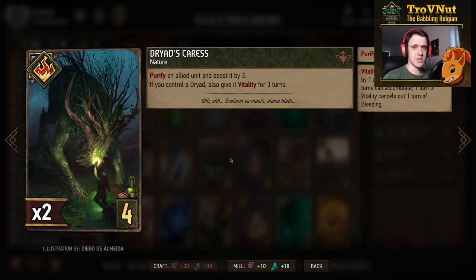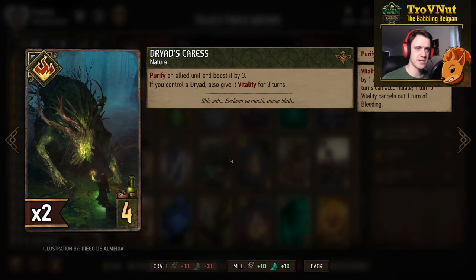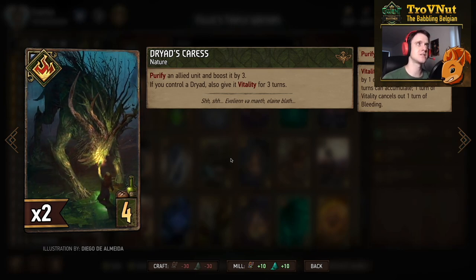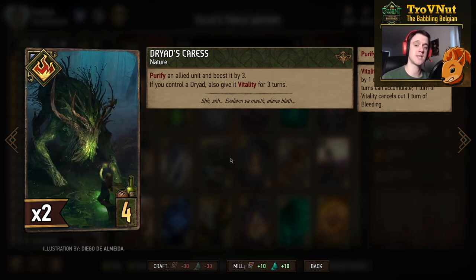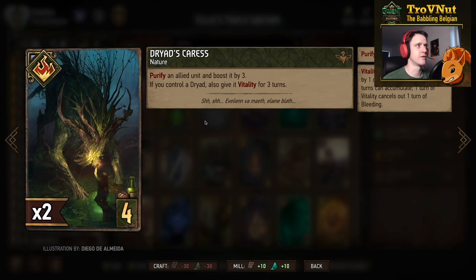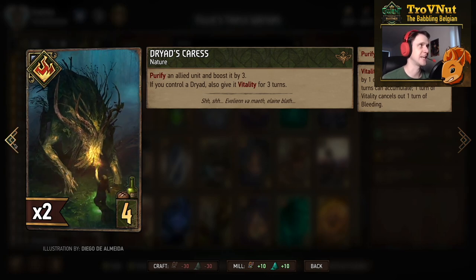Then we have Dryad's Caress - a single-copy nature card where you purify an allied unit and boost it by three. If you control a Dryad, which will most likely be the case, you also give that unit vitality for three turns. That's basically six points and a purify, which comes in handy if you get targeted by a lock or something nasty.